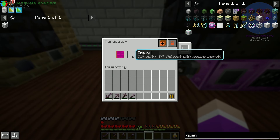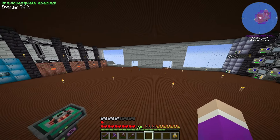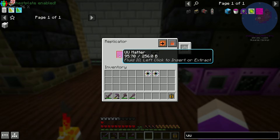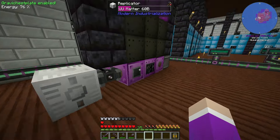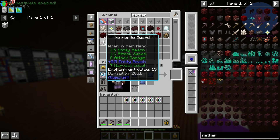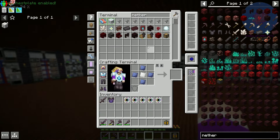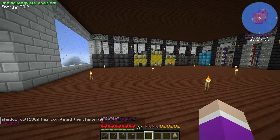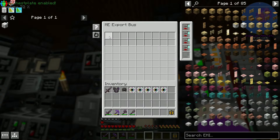Pump in UU-matter and I'm guessing you just put one item in and it duplicates it. Let's see - can literally anything be duplicated? Oh my god, that's insane - it works on the upgrades themselves! We just got five more ultimate upgrades for free. So with that, let's make one more quantum machine hull. I'll grab myself a full set of netherite gear - just missing a helmet.